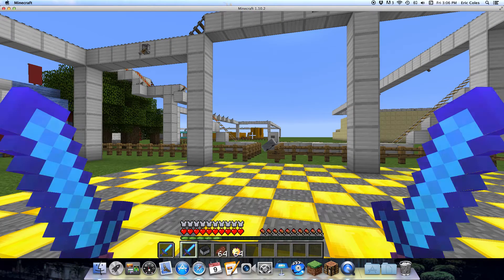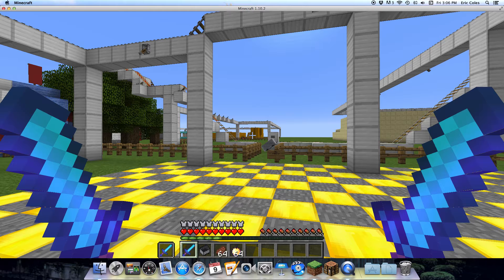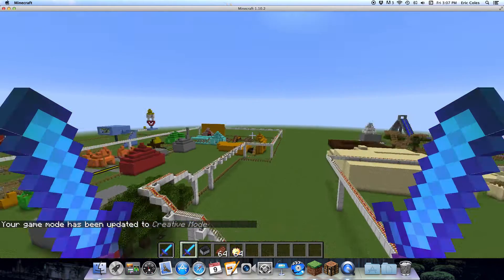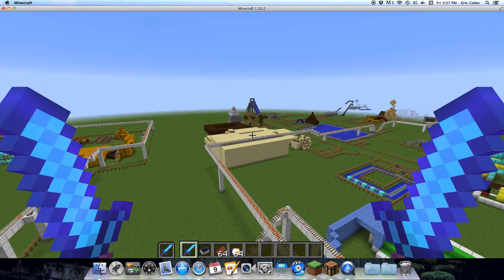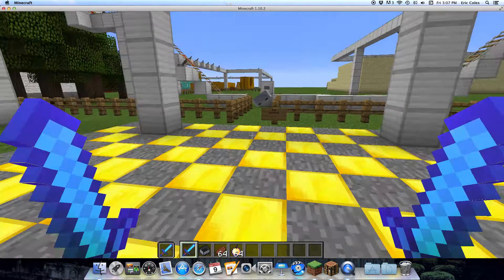Here, I'll get a closer look. All that white stuff is the monorail and it has different stations so you can get to the different destinations. So today we're riding it.